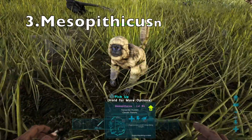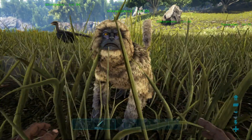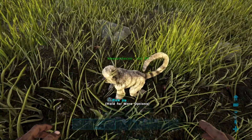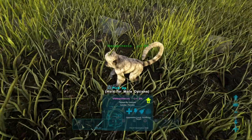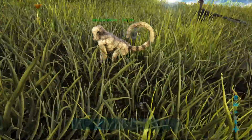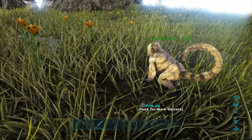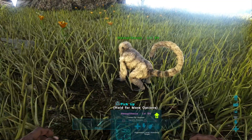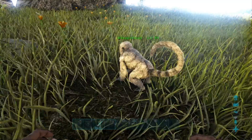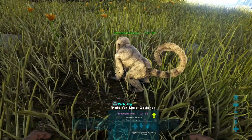Number three on the list is the adorable Mesopithecus. Much like the Jaboa, this guy is on the list for cuteness, but he also has a lot of utility as a shoulder mount. When taming him, be very careful — if you startle him he will run and they're really small so you can lose them easily in the jungle. Come up slowly, crouching or prone, and avoid touching them. You can also use Ghillie armor to reduce the risk of him noticing you. His preferred taming food is kibble made with Dodo eggs, followed by vegetables and Mejo berries.